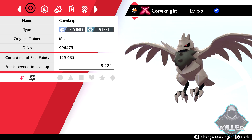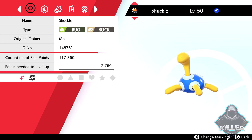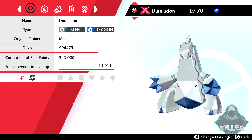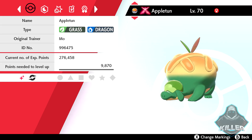Next up, we have a shiny Gigantamax Corviknight, a shiny Kommo-o, and a shiny Shuckle. Those three Pokemon are going to be given away Sunday, December 29th at 8 o'clock PM Eastern Time. And we also have a shiny Duraludon — which is also Gigantamaxed — a shiny Cloyster, and yesterday's giveaway was a shiny Gigantamax Appletun.